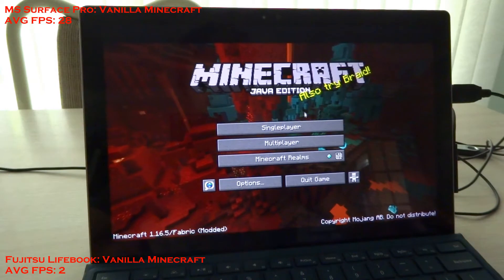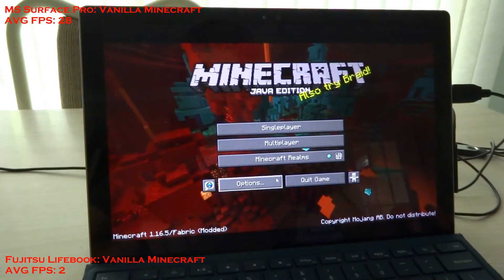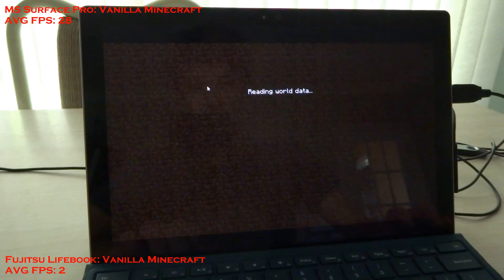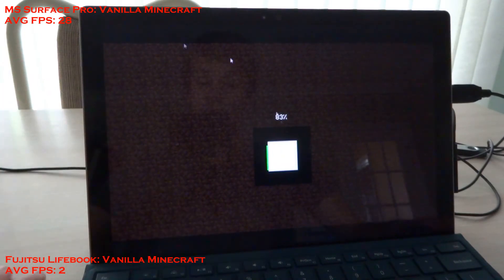Alright, we are now running Sodium on the Surface Pro. Graphic settings are exactly the same as before, but Sodium adds a few more graphic settings that improve performance — those are all set to maximum performance. And if you hear whirring or fan noises in the background, well, that's the Fujitsu Lifebook just going whirr.